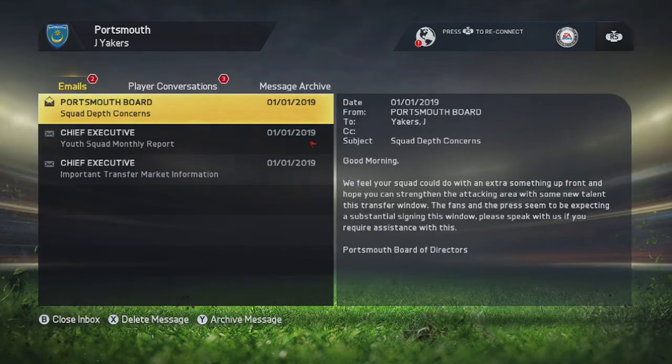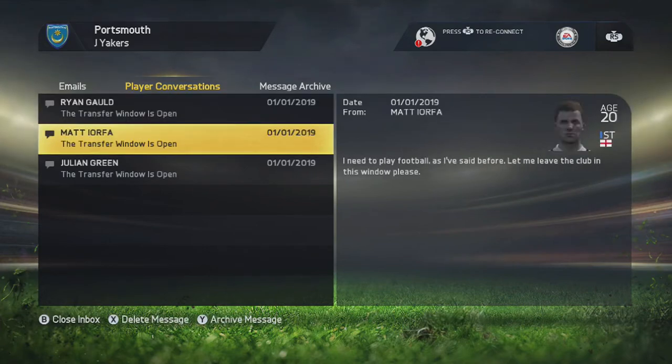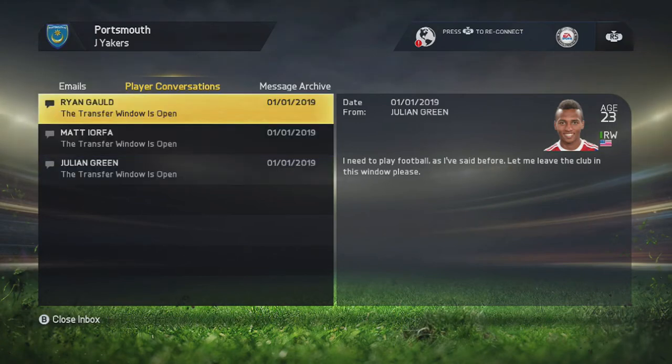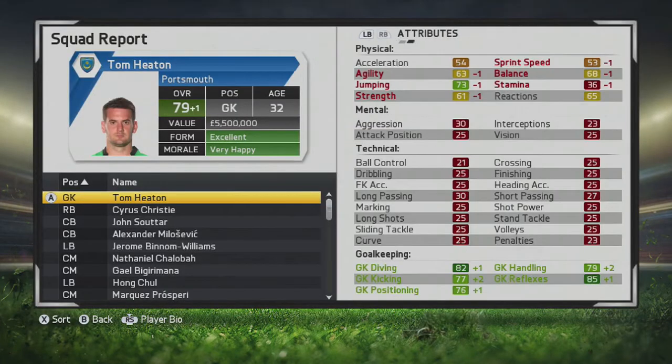There's an email here from the Portsmouth board — I've never seen an email like this before. They're a bit concerned with the squad depth and looking to get some attacking talent in this transfer window, which I'm looking to do anyway. We've got Malpe injured and also Milo Savic recently injured too, so we do need to reinforce. Three players looking to get out are Ryan Gould, Yorfer, and Julian Green. The only ones I can see leaving permanently are Julian Green and Ryan Gould, as Matt Yorfer still has a future here at Portsmouth.